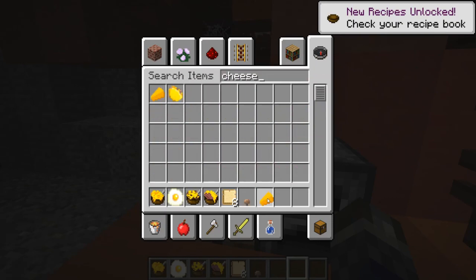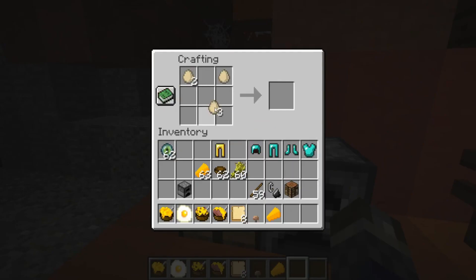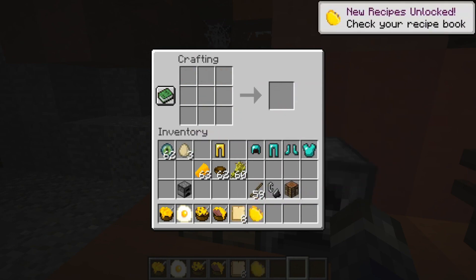Because in vanilla Minecraft there's not really so much you can do with eggs other than just throw them around, mess around with them, or hatch constant amounts of chickens.